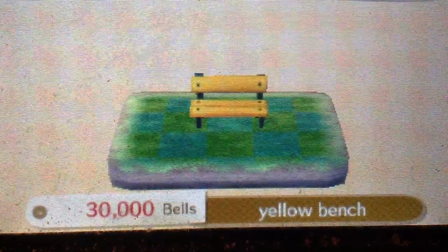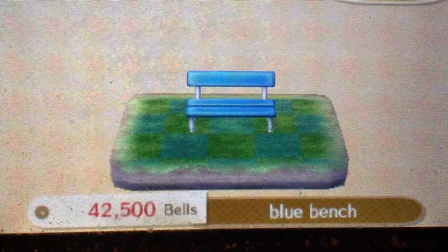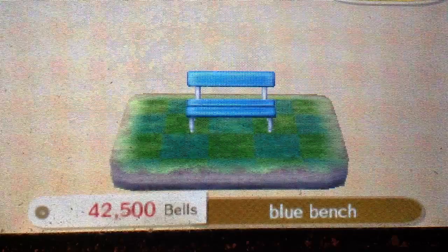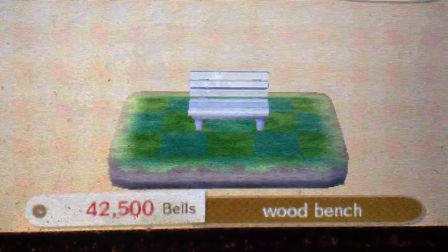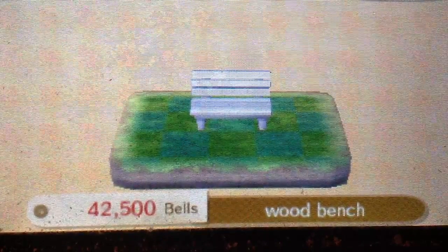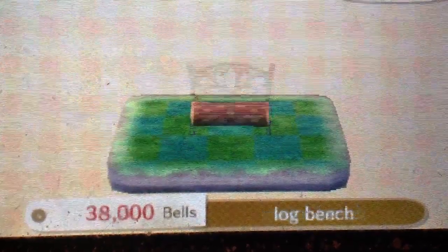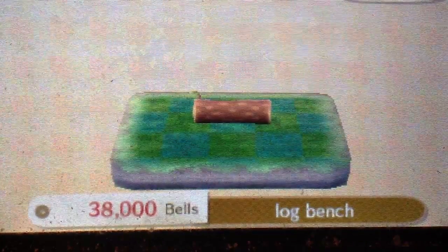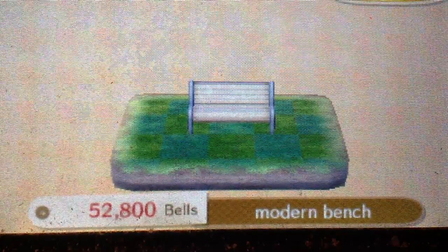This is the Yellow Bench — it's available from the beginning. Blue Bench is requested by a Jock. If you get anyone that's a Jock, they will request that. Next is the Wooden Bench — I presume it's requested by a Cranky. Next is the Long Bench, requested by — I'm presuming Lazy. Next is the Modern Bench — Modern Bench is from Snooty.